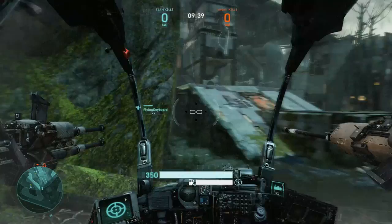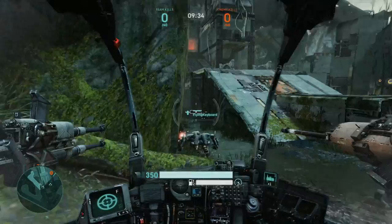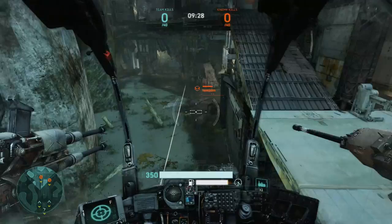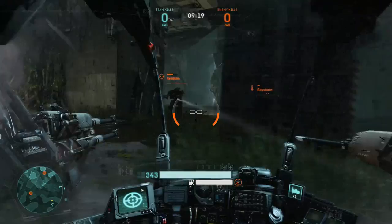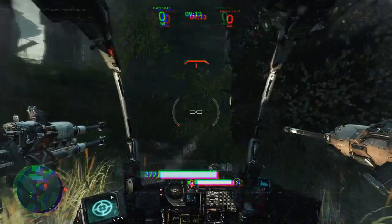There's light classes, heavy classes, and medium classes. I'm currently playing the light class. That's just a drone right there — that's one of the consumables. You can get a hologram to fool people, and that did a good job of messing me up there. And you can also hover over health packs to get some health back.